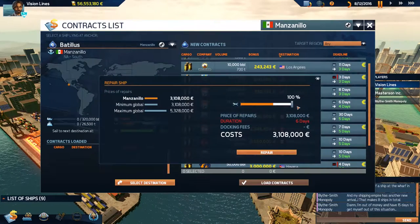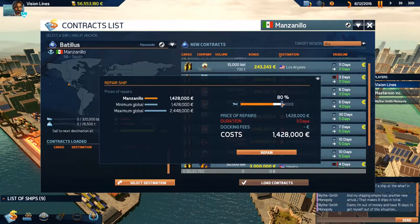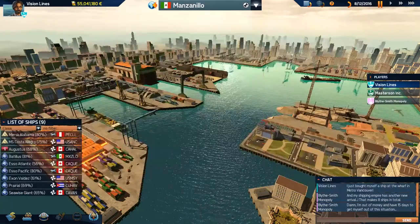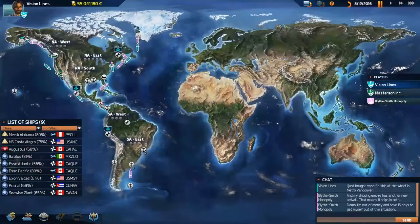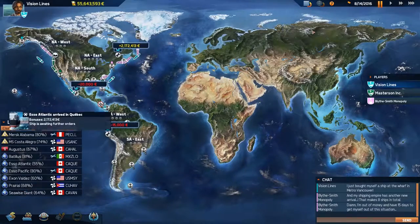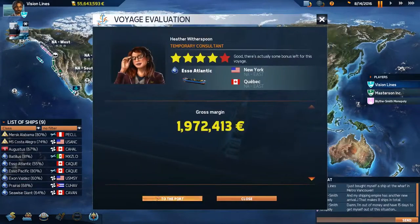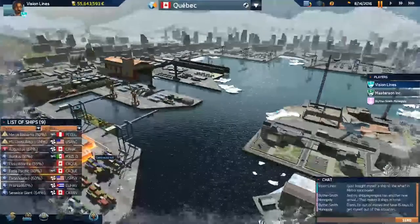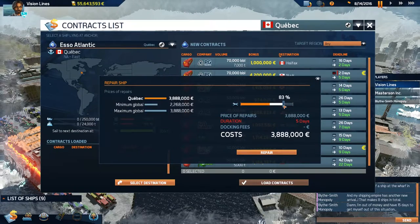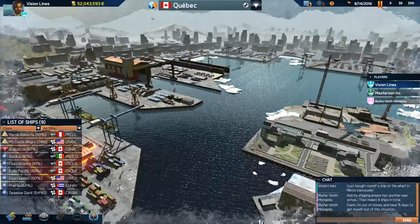Manzanillo — the Batillus is here, let's get her repaired. Three days — I like that. Get that extra 1% in those three days. The fleet's kind of moving now, we're doing some things — 1.2 million. The Esso Atlantic is in Quebec and is getting repaired now. Your turn — you're probably going to be a four-dayer. Definitely a four-dayer. Might as well get that extra 1% as well.